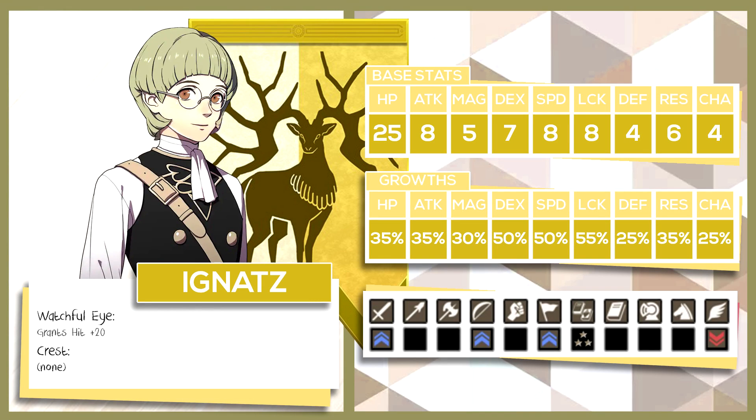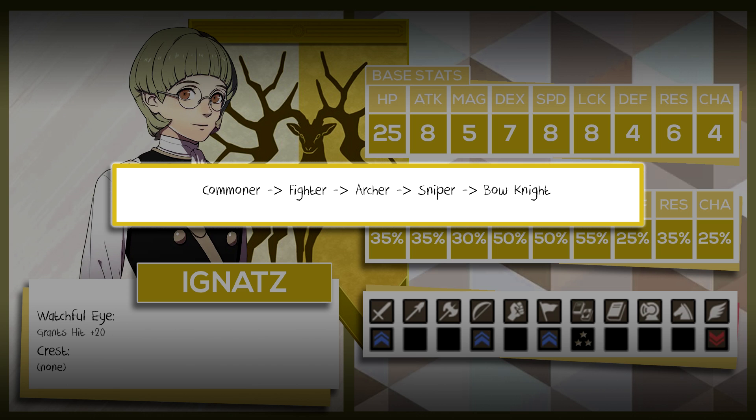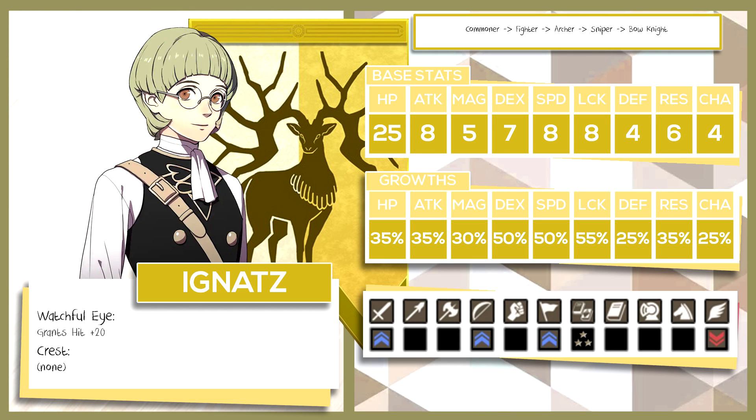The next character is Ignatz, whose personal ability is Watchful Eye — grants Hit +20. Ignatz does not have a crest. The first and most common path is Commoner into Fighter into Archer into Sniper and finally into Bow Knight. This will most likely be the class Ignatz ends in. With archer combat arts losing accuracy in exchange for range and power, Ignatz's proficiency in bows and a personal skill like Watchful Eye make it a no-brainer to go down the Archer path. While he won't be in a mounted class until the very end, being a Sniper gives him so much more range that infantry movement will feel relatively okay with a team full of high-movement characters. The only thing to keep in mind is that he won't really be getting strength growth for a while, so if your Ignatz isn't growing well strength-wise, consider the next route instead.